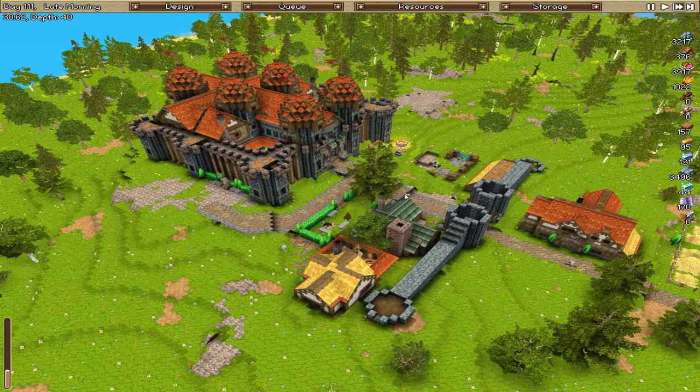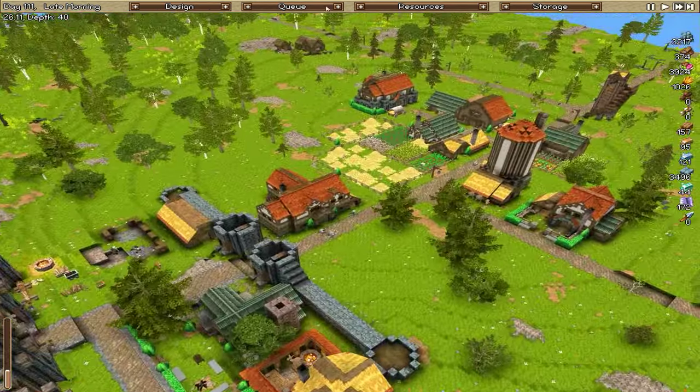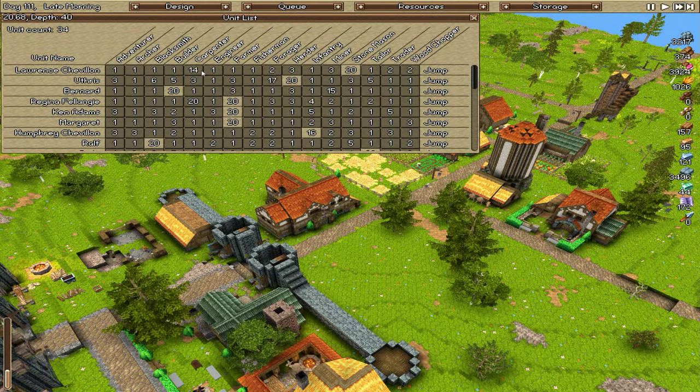After that, you guys can let me know what profession you want next. We have the tailor left to do, the engineer, a builder's hut, some sort of forager's hut — maybe I'll change that into the herbalist — and a woodchopper's hut as well.